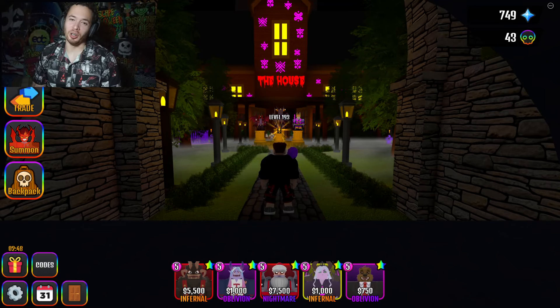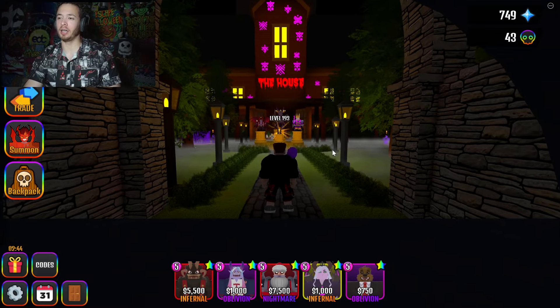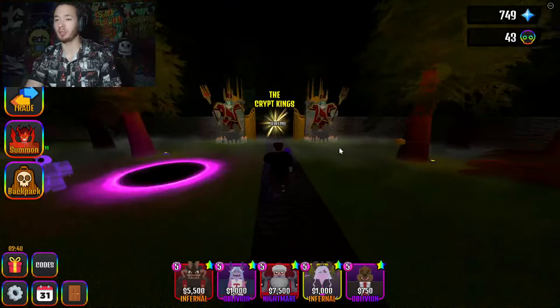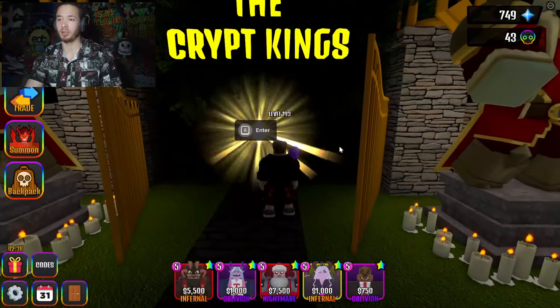Welcome back to another video on House TD. Right now we are going to go ahead and fight the final boss — the final crypt king boss — which is going to be Housebond. We're going to head over to the Demon Crypt.